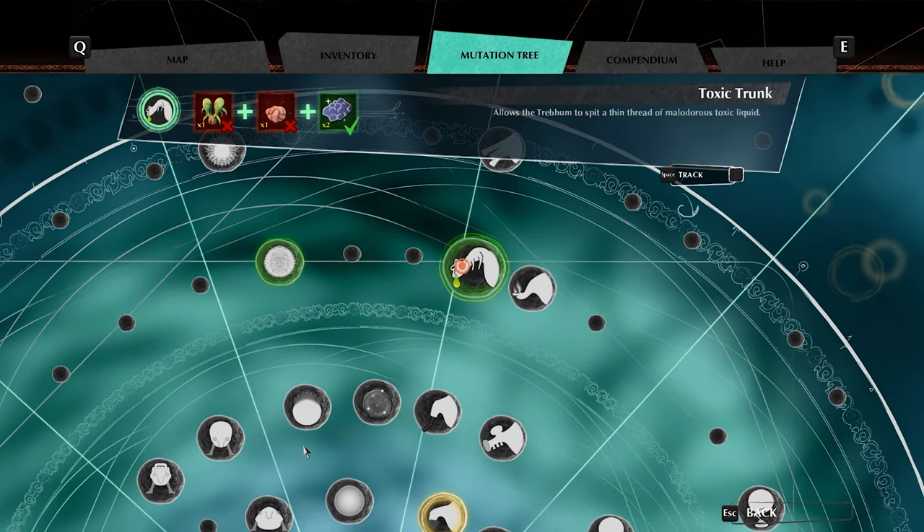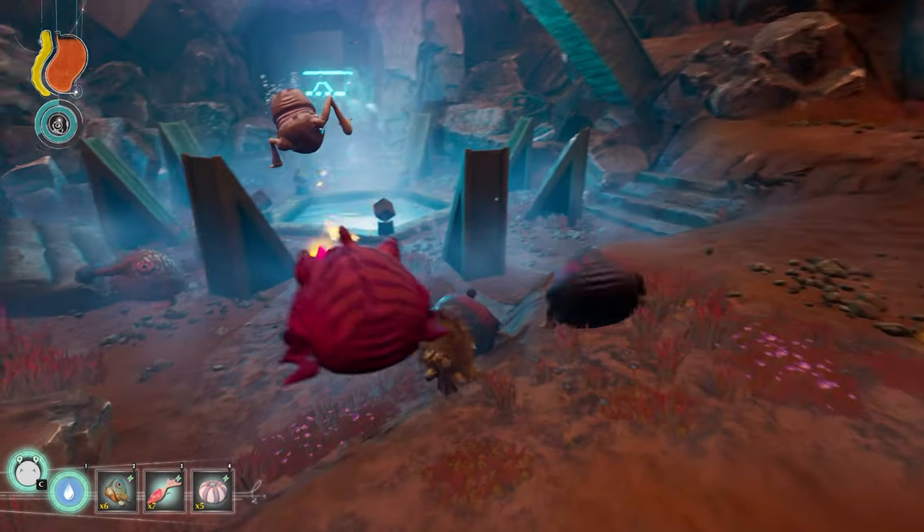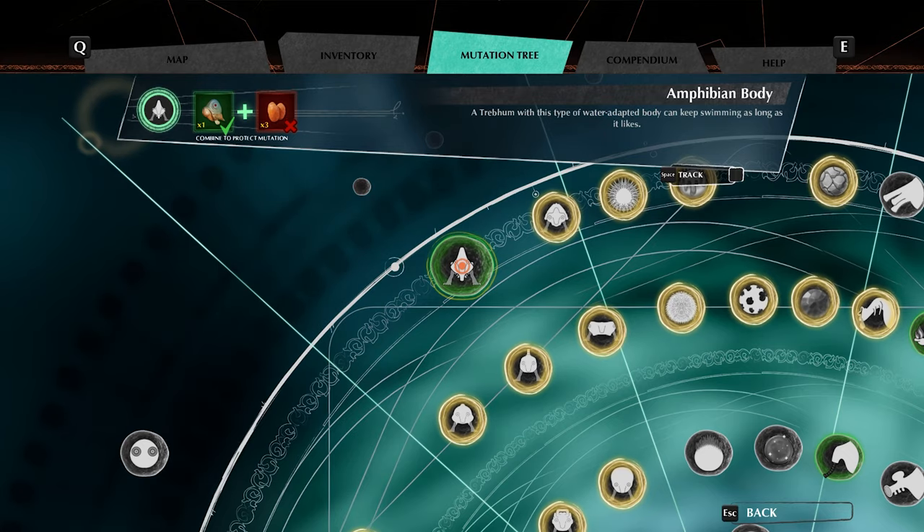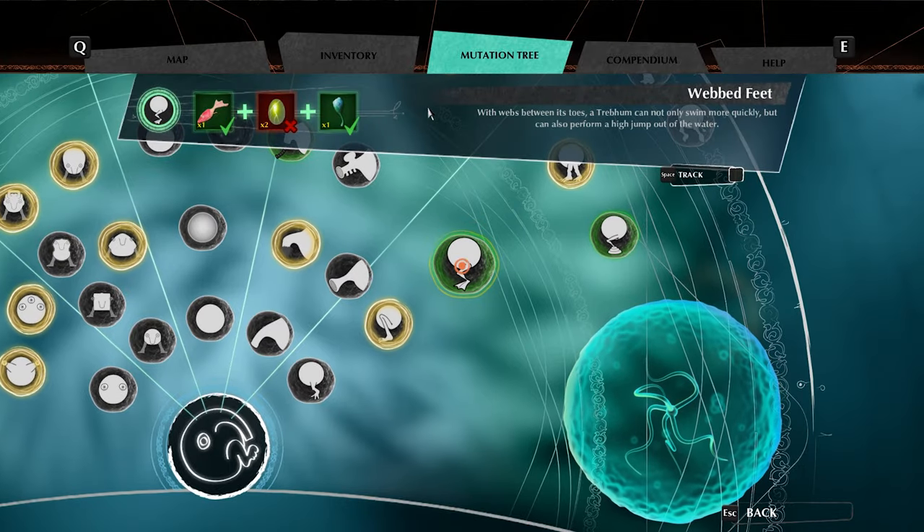The mutations it chooses follow some rules. The shrine always prioritizes the mutations that the leader has. So if the leader only has three mutations that you have not learned, it will always choose those three to give to you.